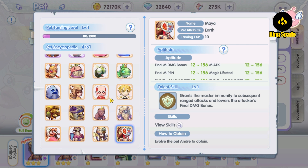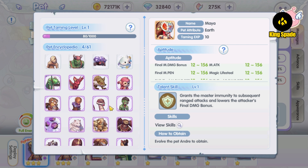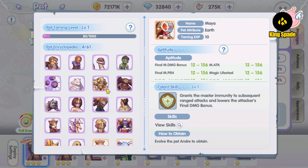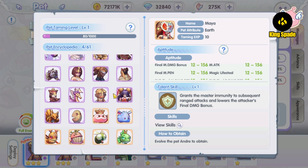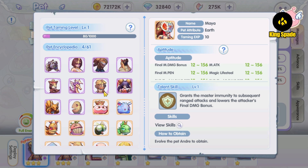For PvE, one pet actually is not enough. You need at least two for rotation. When you have been using your pet for long enough, its stamina will be depleted. And to generate its stamina back, you need to let it rest. For that, you need a second pet to use while letting it recover its stamina.